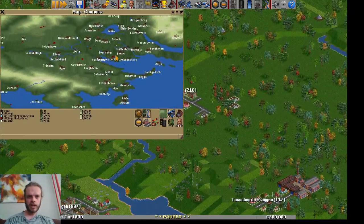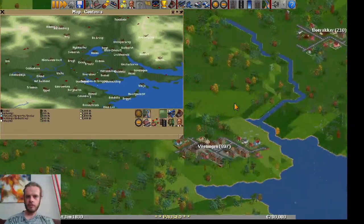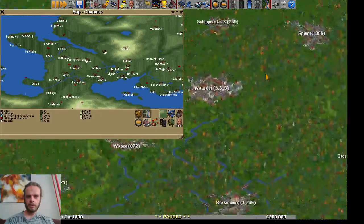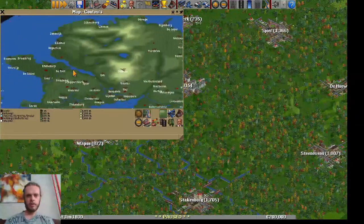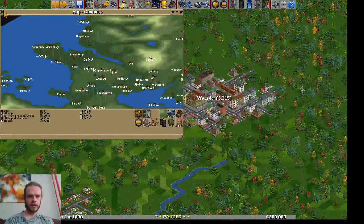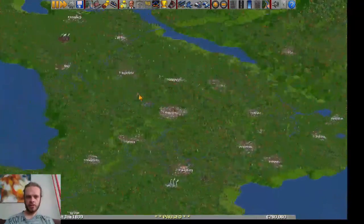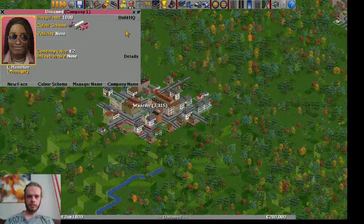I know that King's Landing should be around here. We have some real cities here as well, not too big, more like small towns. This area in the center, I think it's called the Twins in the real Game of Thrones map, I'm not sure though. And this looks like a big city — Waarder. This seems like a good place to start; it's really central in Westeros.